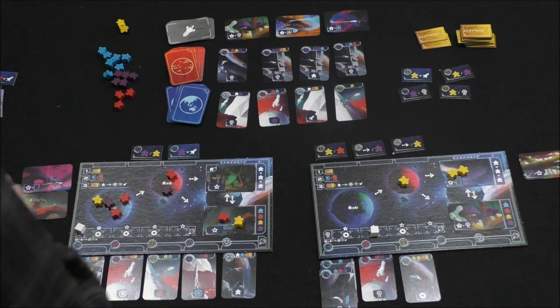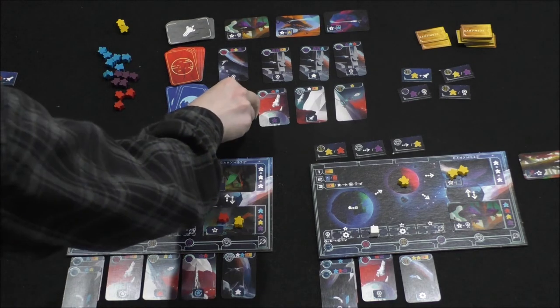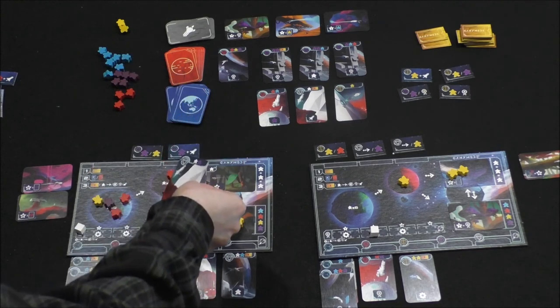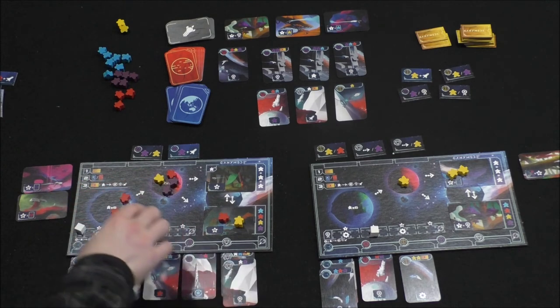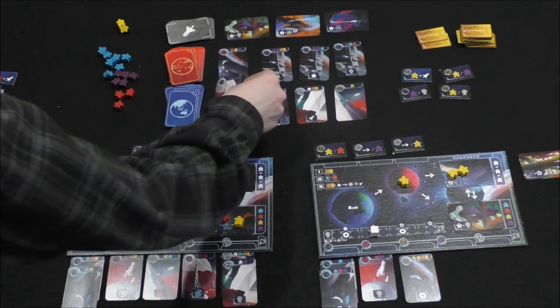I'm going to take this blue Earth card. It requires any color and purple — so purple moves and I choose yellow. That's it. I also get a free reputation bonus — my first reputation point this entire game.